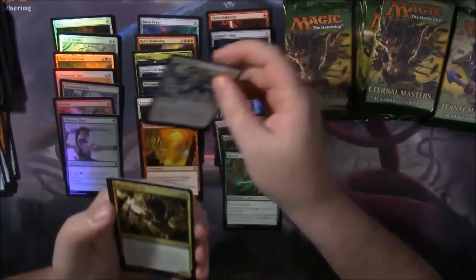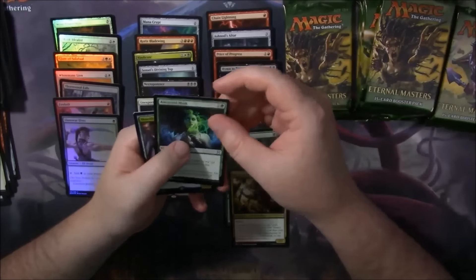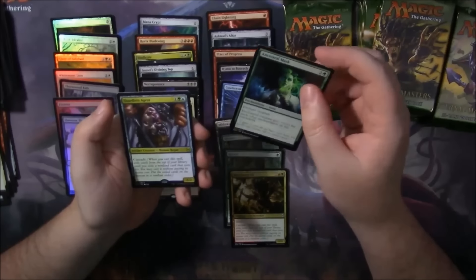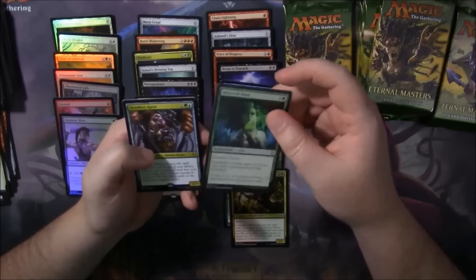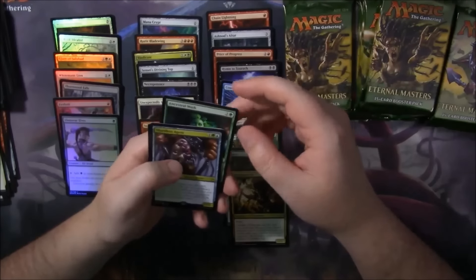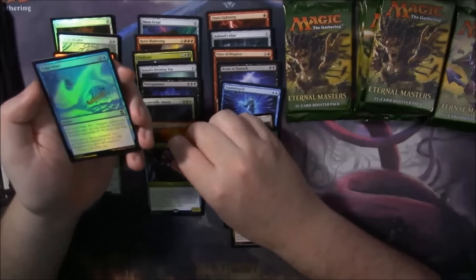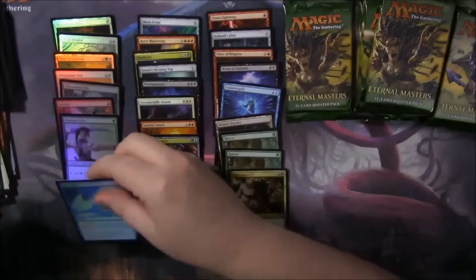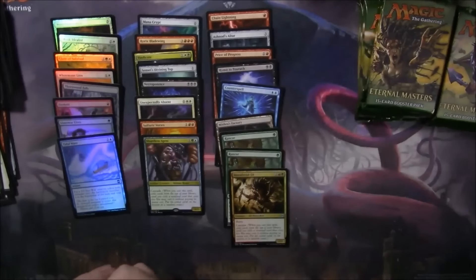Field of Souls. Bloodbraid Elf is a good uncommon. Ancestral Mask. Shardless Agent — I think that Shardless Agent has come down in price a bunch; I think it was around $11 to $12. I got a Foil Shaman of the Pack. And a Foiled Tidal Wave — I don't know if that's worth anything, but I doubt it. It's an old card.